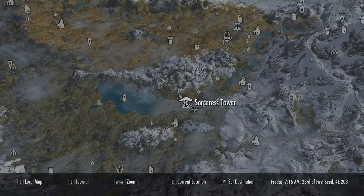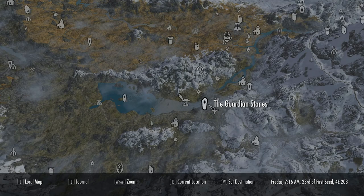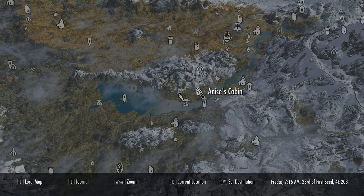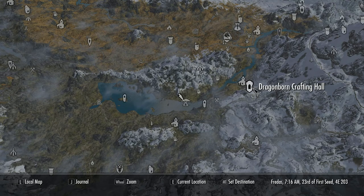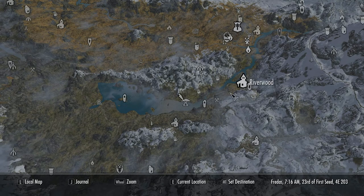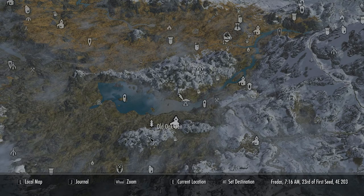The mod we're looking at today is located northwest of Helgen, close to Riverwood and very near the Guardian Stones, and is literally on Lake Ilinalta, with nearby locations such as Ilinalta's Deep, The Wreck of the Silver Moon, Anise's Cabin, and the Lady Stone. This town is in one of my favorite areas in Skyrim. Indeed, my main home, Lakeview Manor from the Hearthfire DLC, can actually be seen from this tower.